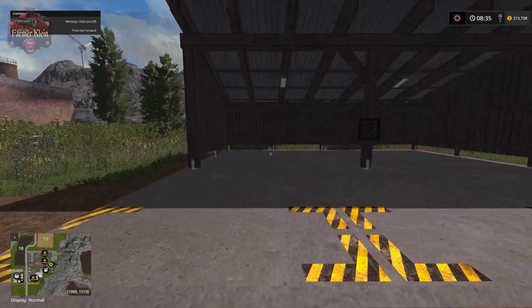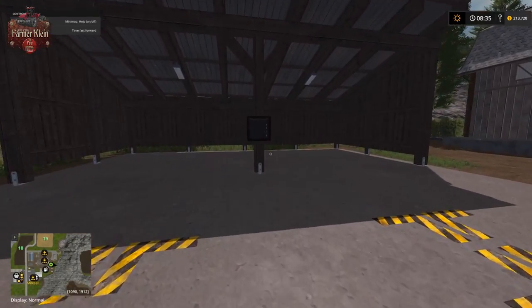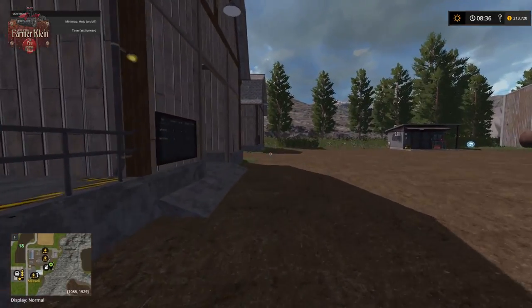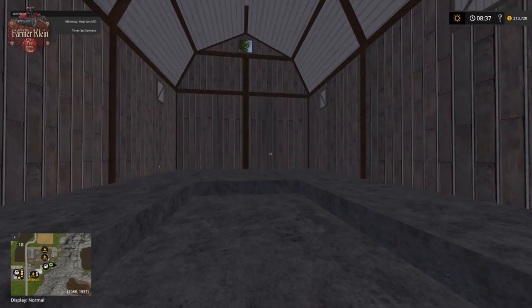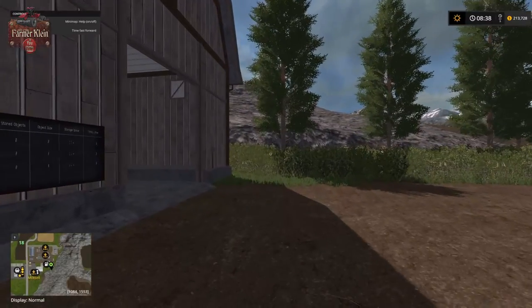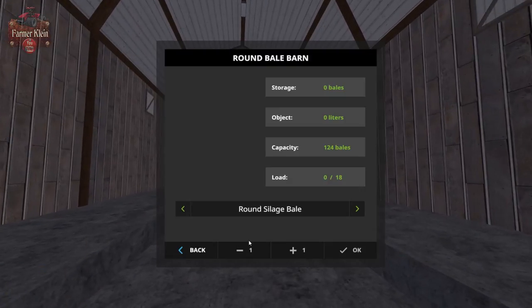Here's the board storage — after you've made your pallets of board wood, you bring them over here to store them. This facility holds 27 pallets of board wood if you want to wait for a good price. Here you have your square bale storage: bring your bales up and they auto-spawn into the building. Hit R to bring up the menu and pick straw bales or hay bales. The round bale storage takes silage bales, straw bales, or hay bales.